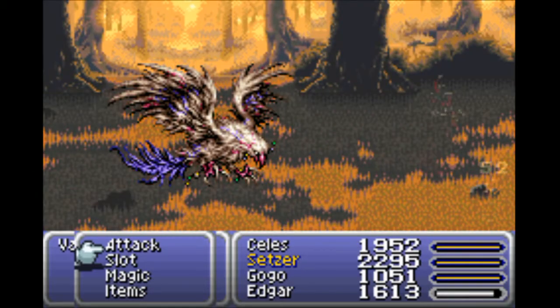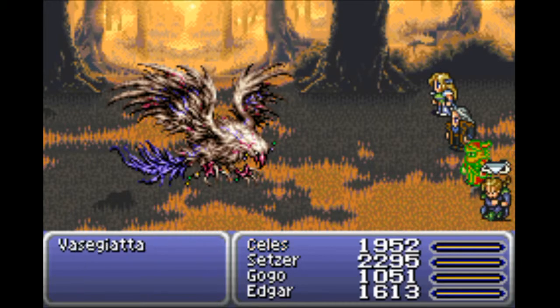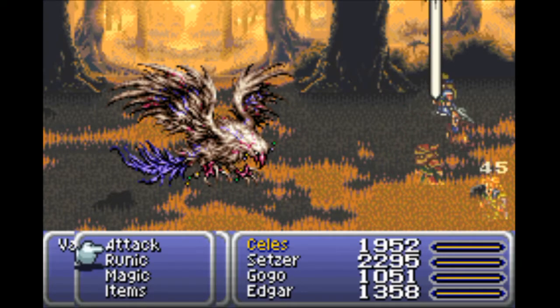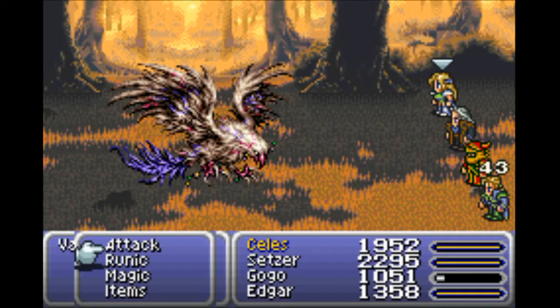I did something similar with Quad Attack bound with HP Absorb, and then do the same thing where you bind it with Counter, so when you get hit you hit back four times with HP Absorb. There's a lot of stupid stuff you can do in Final Fantasy VII. You could do some pretty stupid things in this game too.